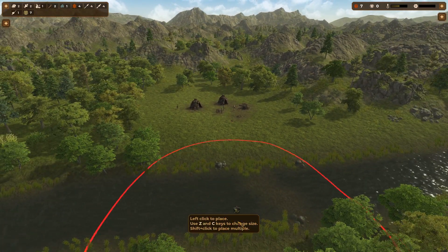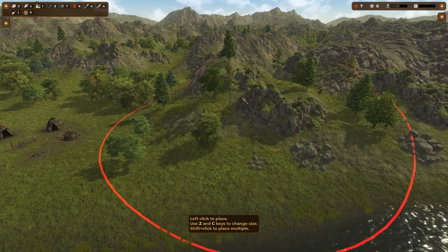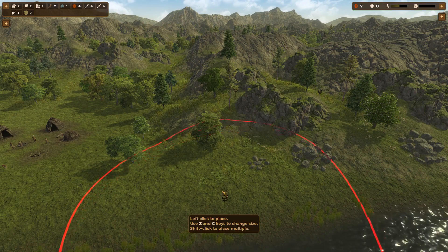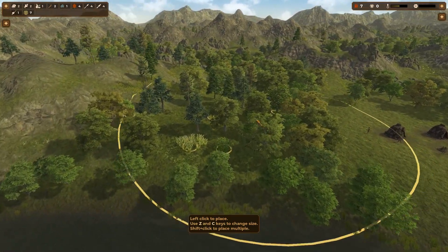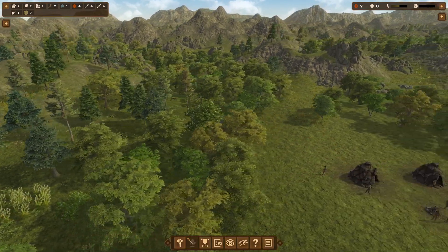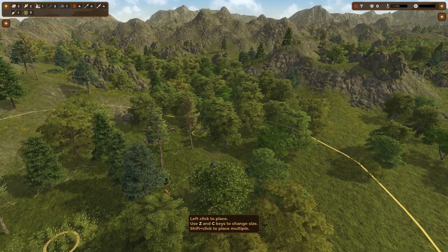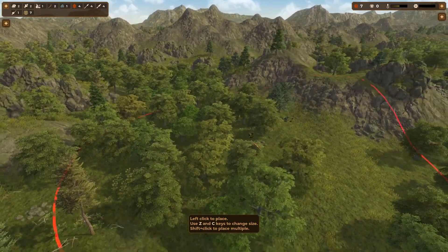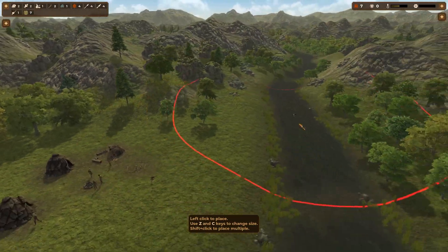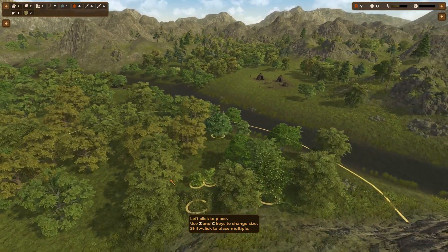We also want to collect berries and nuts when we can. Here we have three trees that we can collect from. We have some more berries in the nearby area too. It's important that we don't overextend ourselves too early — mostly trees and some berries, blueberries over here.